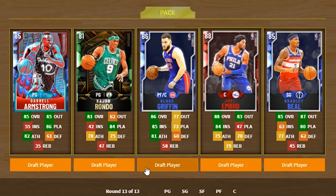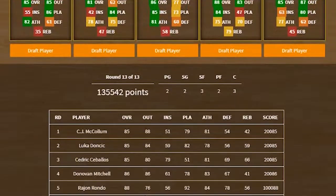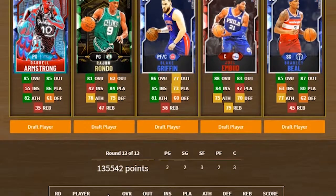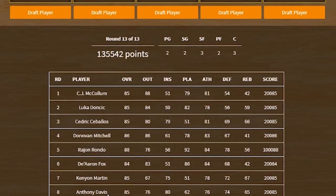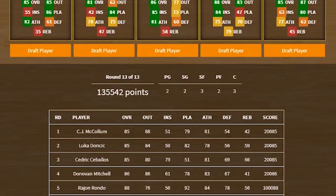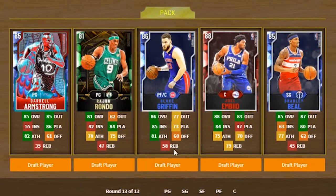Okay, last round. This one's pretty important because it's gonna fill a hole on my team. At center we got Drummond and we got Davis, so we don't need another center. I don't love Blake Griffin — he can't shoot mid-range, but he can shoot the three. Point guard, we got Rondo and Fox. We're just gonna draft Blake.